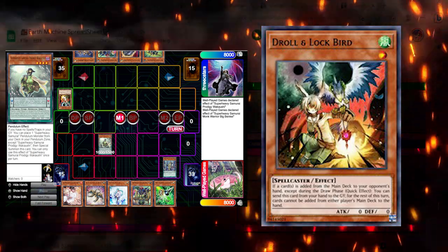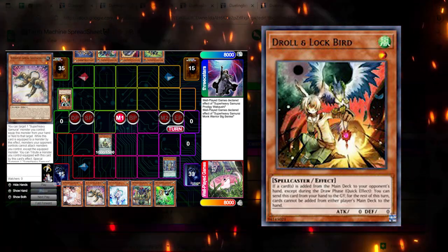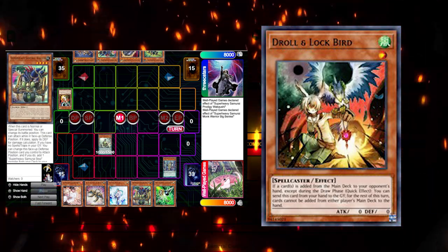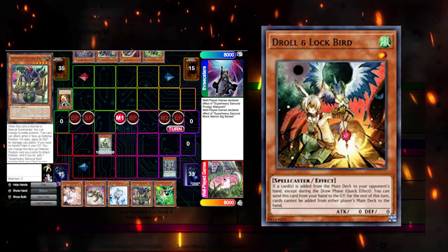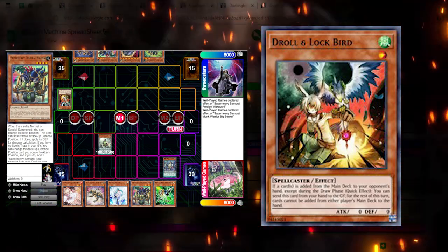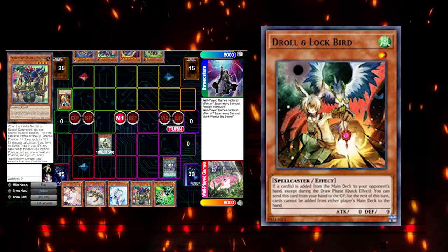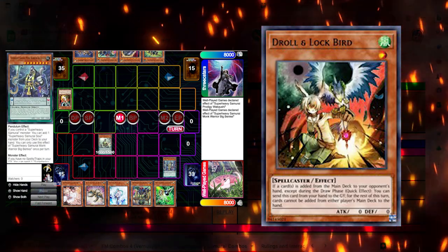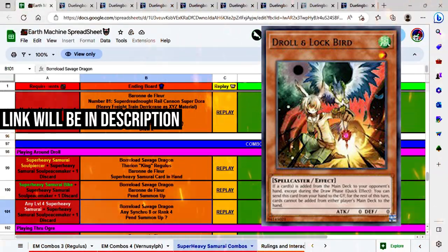If you watched my last video where we had the Super Heavy Samurai mirror match, we were both playing around Droll. My opponent opened Droll three times — I lost the first match where both rounds he opened Droll, and I won the second match where one of the rounds he opened Droll. It just is a really effective card at stopping Super Heavy Samurai. Today I wanted to take some time to show you how you can play against Droll and Lockbird.